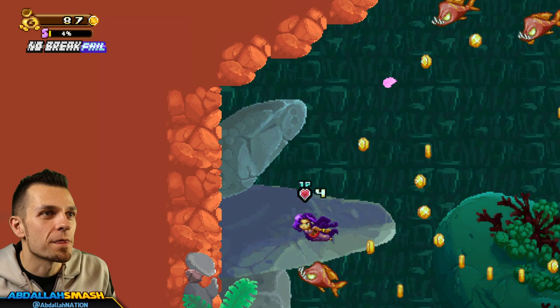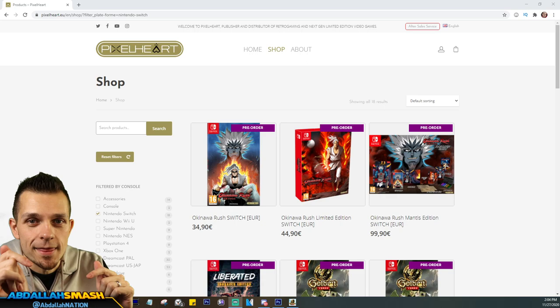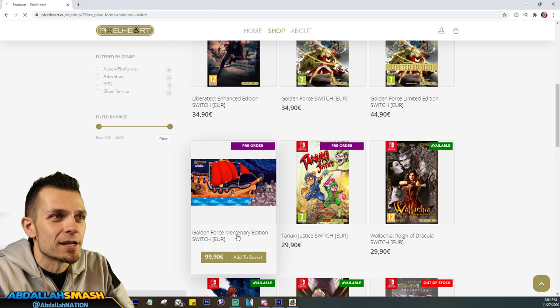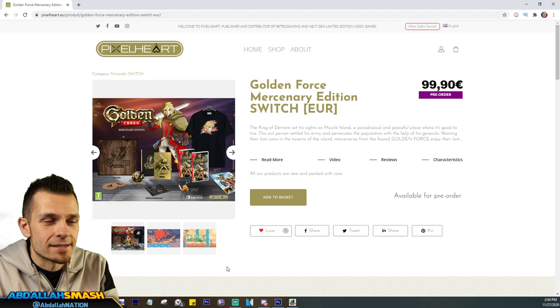Thanks so much for watching — I'm going to leave you guys with the preview right here. I'm gonna hide in the bushes so these fish don't eat me. If you didn't check out Pixel Heart's website, it's all linked in the description. You can follow them on Twitter or their YouTube channel — they've got a lot going on, especially for Nintendo Switch games. They've got Okinawa Rush, Golden Force, and the Golden Force Mercenary Edition which you can pre-order — it includes a t-shirt, the game, and other fun things.